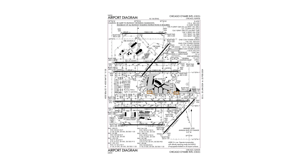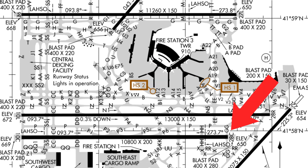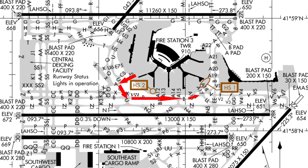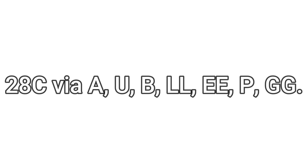When you request a taxi clearance, you're going to say 'ground, [call sign], ready for taxi.' Let's say we're at Chicago O'Hare and we need to get to Runway 28 Center. A taxi clearance we'd most likely get is: Alpha, Uniform, Bravo, all the way to Lima Lima, Echo Echo, then Papa, then Golf Golf. This is a medium-to-long taxi clearance — usually you'll get shorter ones, but this is a possibility.